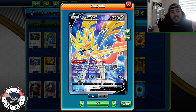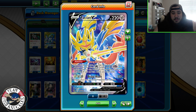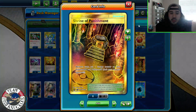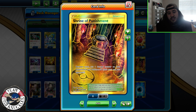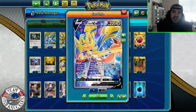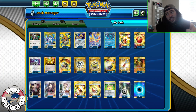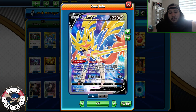Zacian just says Brave Blade for 230 — 260 with the buff — so we're doing a lot of damage. There are other mechanics in here to buff damage too, like Vitality Band and Shrine of Punishment. Key thing: if Shrine takes the knockout, you don't get the additional prize card, not Zacian. We're playing two ADP and three Zacian — as long as you get one down with an energy attachment, you're good to go.